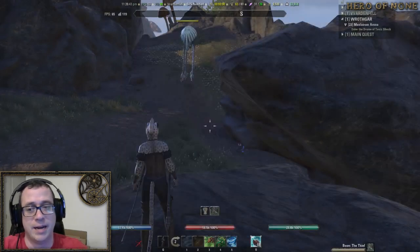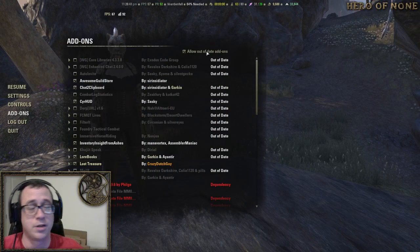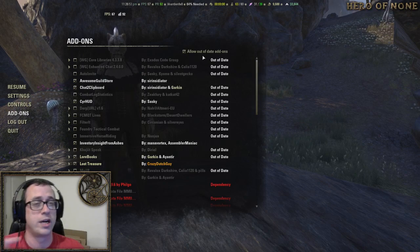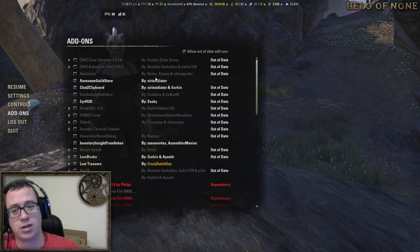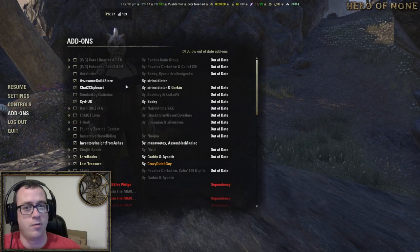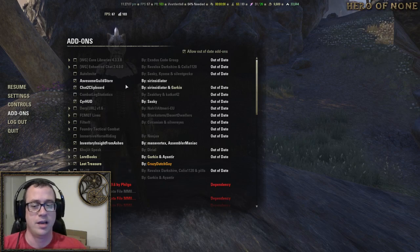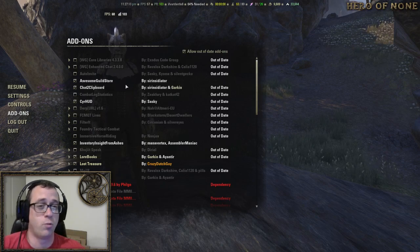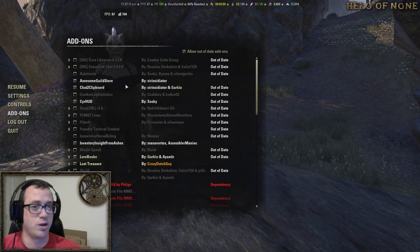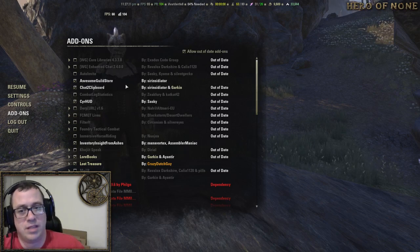In addition to that, add-ons — you'll probably want to take a look at a few of these. Some may be out of date because of Morrowind, some will be current. Take a look on esoui.com or get the Minion add-on to help you manage them. Take a look on my website for my recommended ones. Don't get into the sky shard or lore book add-ons until you've played the game for a bit — it's a rewarding experience finding them on your own. When you finally get frustrated in a zone, you can turn the add-on on and collect everything you missed.